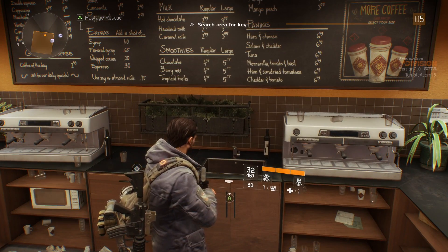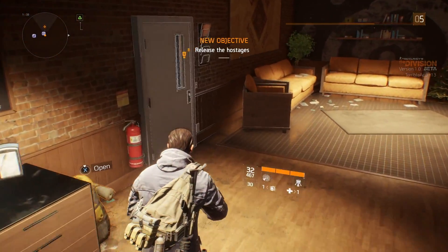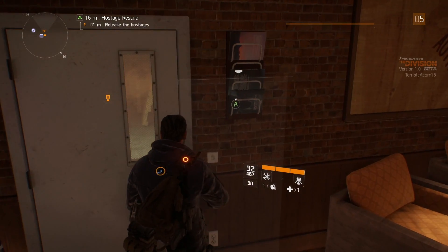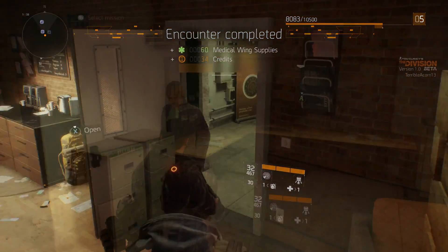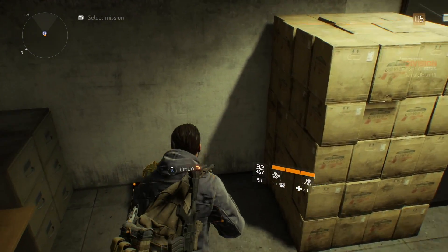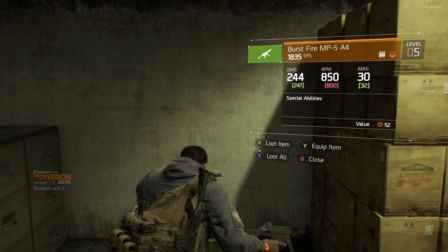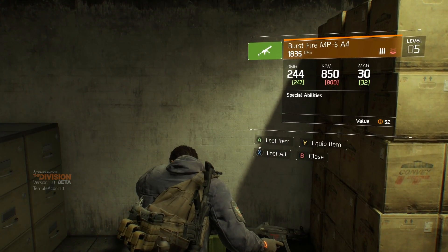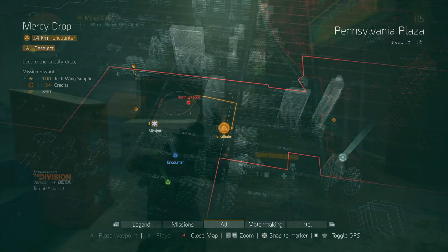Now that I've got the key, it lets me go up to the door here and release the civilians, which also gains me access to the previously locked area in the back. Also giving me medical wing supplies. And now in the back room after a bit of searching, another locked box with a new gun. Like I said, the loot in this game — it feels like every time I do something, you get loot that is an improvement, even slight, on what you've got.